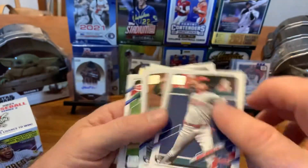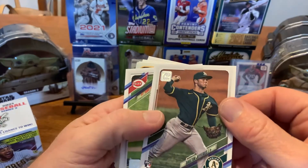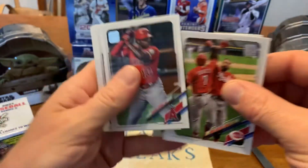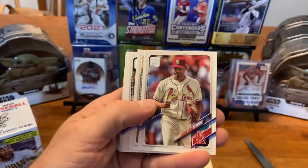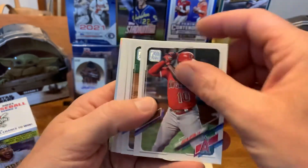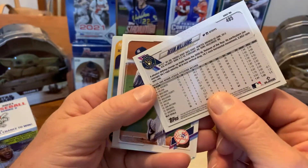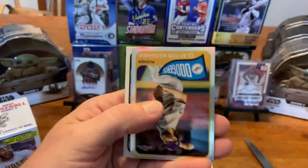A lot of rookie cards in these ones, can't complain about that. Mickey Moniak — sorry, that one's better. Dalton Jeffries — horrible for trying to read. We got a hit there, we'll put that to the back. Like I said, just gonna flip through these, otherwise we'll be here all night. Devin Williams. Oh, there we go!